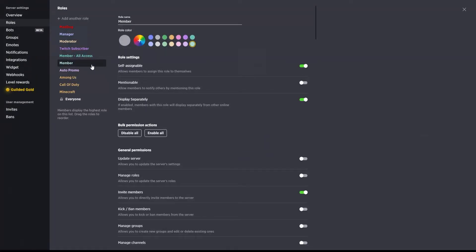Once they've read the rules and agreed to them, they will assign that member role and then they will gain access to the full guilded server. Now if you want to go a little bit further to add some more protections — maybe new members coming in you really only want to be able to read and send messages in your channels, and you don't want them to post media or GIFs or anything like that — what you can essentially do is create another role above that, which is my 'member all access' role.